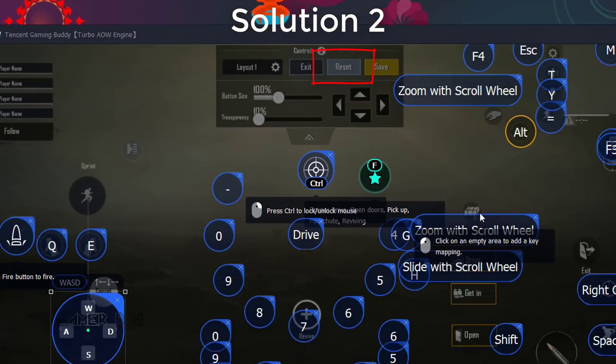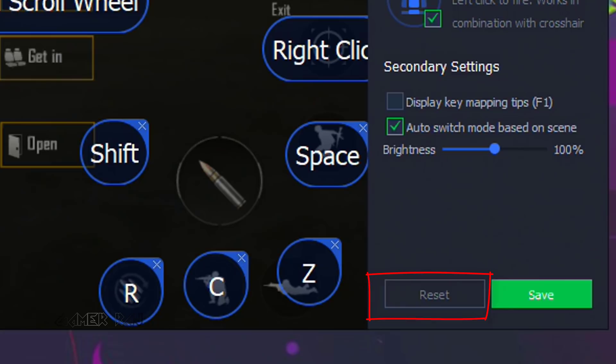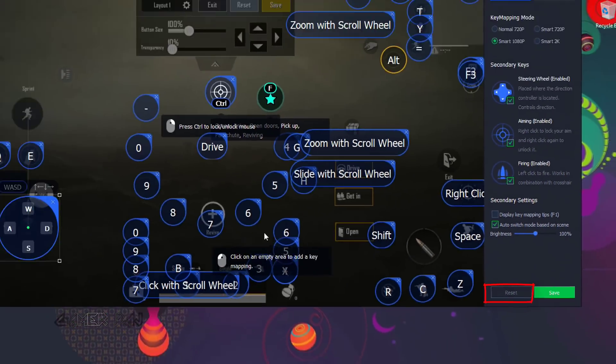Second solution: resetting both game and Tencent Gaming Buddy controls, again from the game settings and the Tencent Gaming Buddy right side panel.